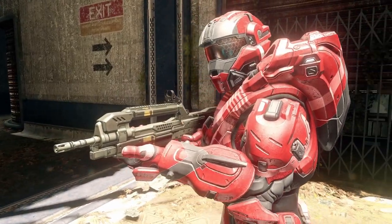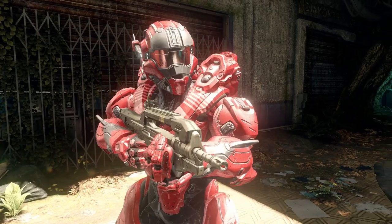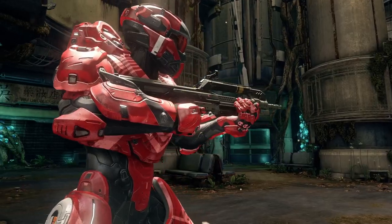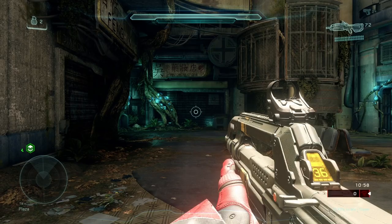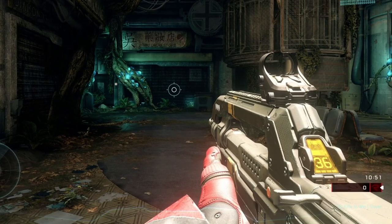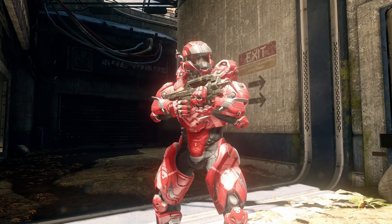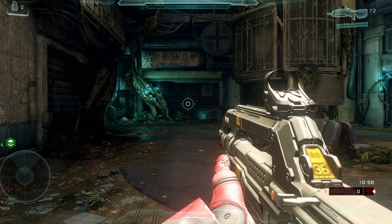The BR-85 from Halo 5 Guardians is essentially the same design as the BR-85 from Halo 4, but worse. For whatever reason, 343 removed the scope from the top of the Battle Rifle and replaced it by default with a red dot sight, completely messing up the weapon's silhouette — and I honestly haven't completely forgiven it for that. The classic blue ammo counter was also changed to yellow, making it stand out even worse. The attention to detail on the model is pretty good — it's similar to Halo 4's but with a darker, almost green color and more scratches — but it just looks wrong.